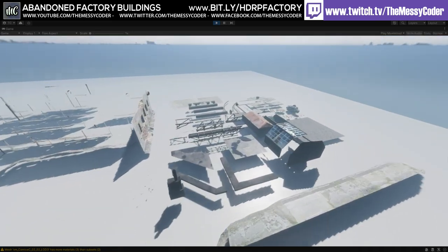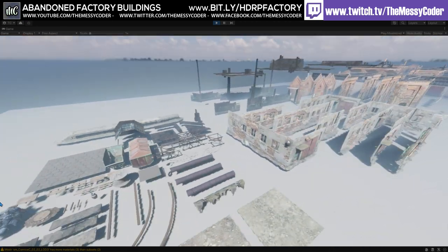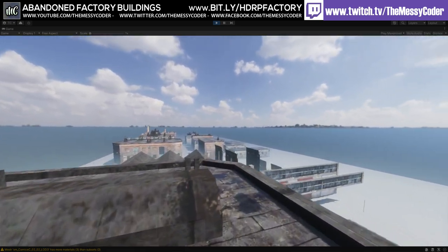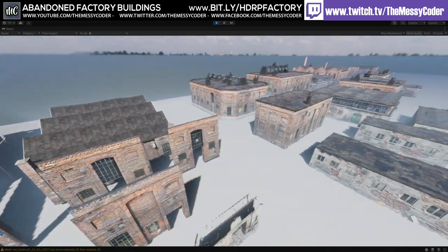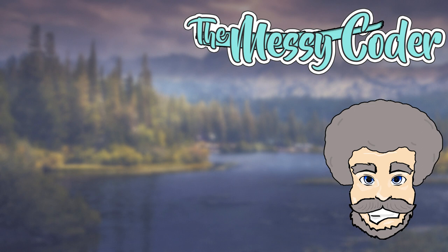So what do I think of this pack? On a 50% sale it's a no-brainer. If you're doing a factory scene, I'm not sure you're going to find many better assets on the Asset Store. If you like this and want to see more of these types of videos, like and subscribe. Click the left side of your screen for more videos, and hit that subscribe button and the notification bell to know when new videos come out. Till next time!